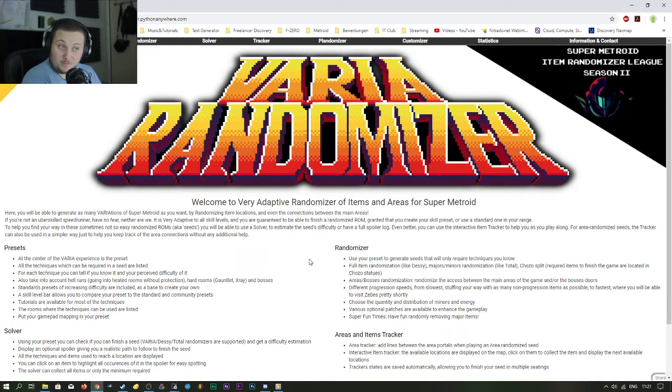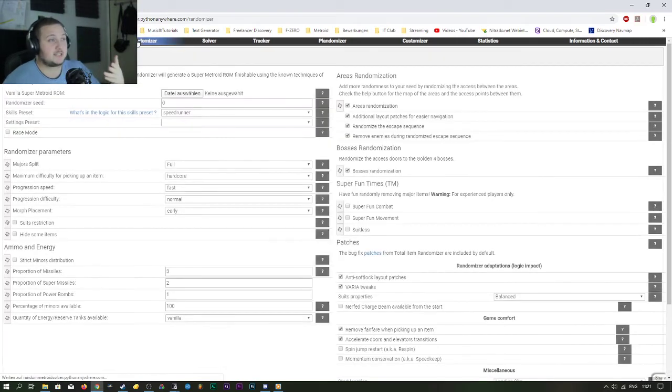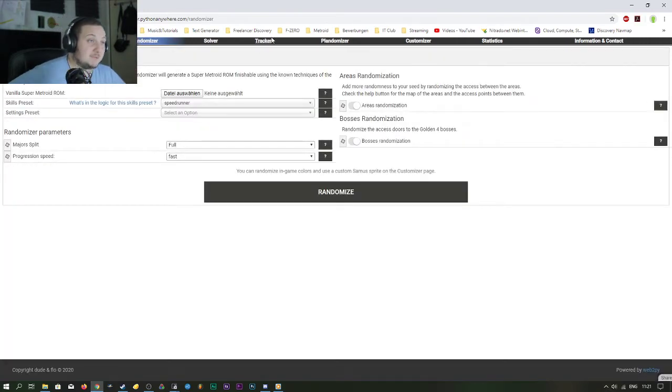I realized there is a different kind of option — quote unquote hacks — since Super Metroid Randomizer first released as a hack and then became this huge thing with its own website where you can modify whatever you want. If you've watched me on my streams, you've seen me playing a lot of randomizer lately. You can use a skills preset, areas randomized — one of my favorites — boss randomized, and change progression speed and major split.